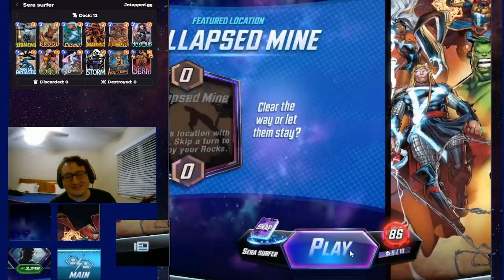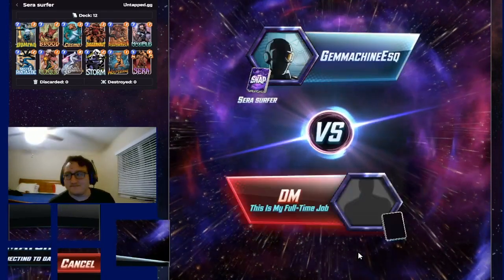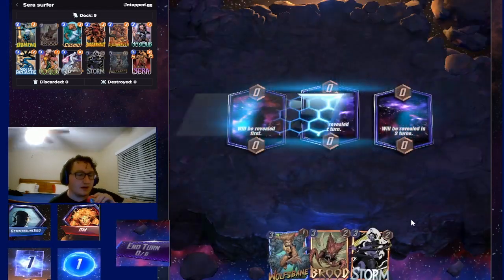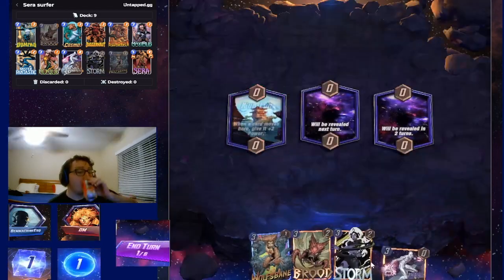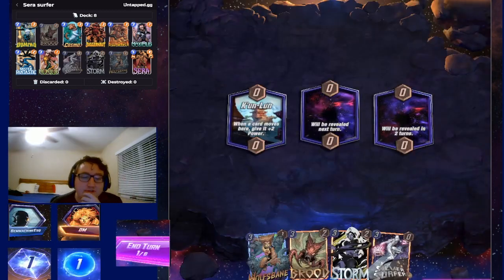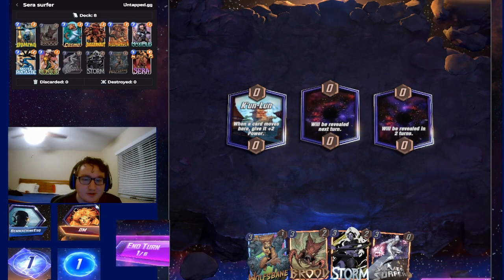That was a great game, though. Hopefully we get into game two now. We are sitting at 86 cubes, by the way — so not bad. We should make Galactic by the end of the week, which was our target goal. And this time we do draw our Surfer. By the way, we won our last game without Surfer, which is kind of impressive. We just had the Cosmo outplay — we had a good idea he was trying to pull something like that.